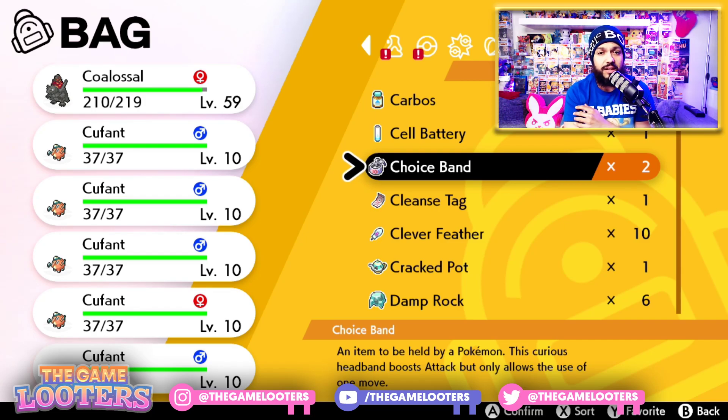All right, guys, that is going to do it for me. That is where to find the Choice Band in Pokémon Sword and Pokémon Shield. Make sure you hit subscribe and we'll see you in another video. Bye-bye.